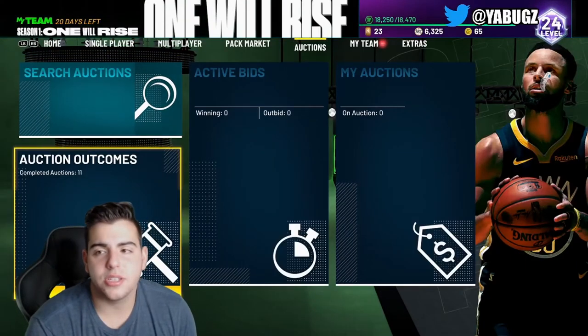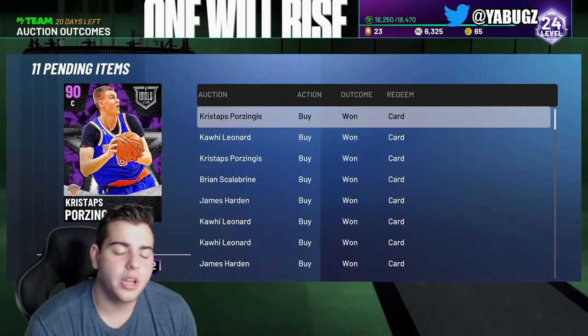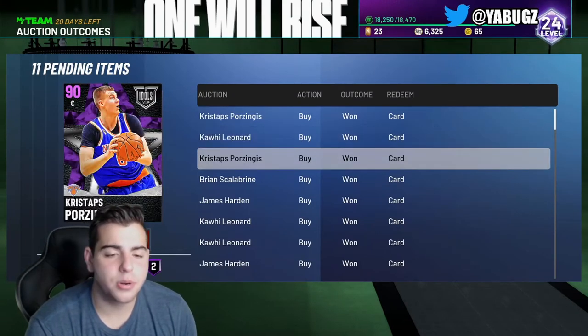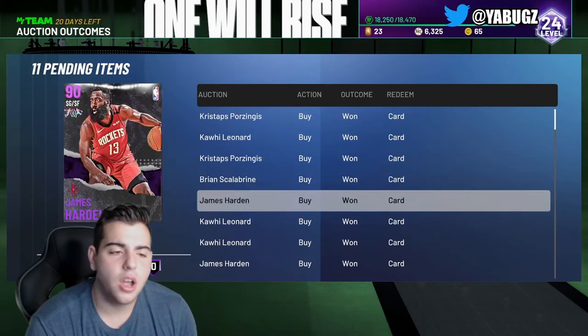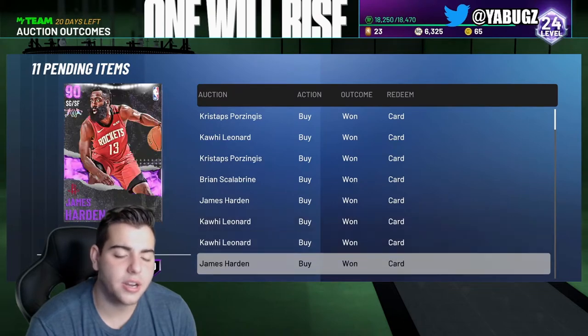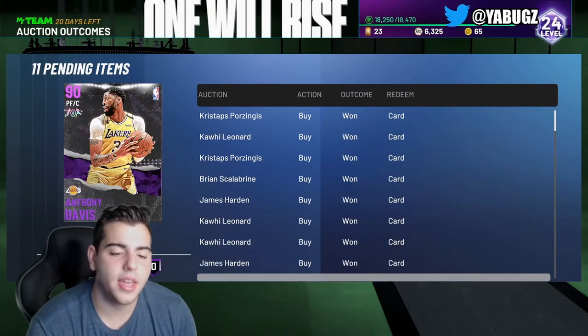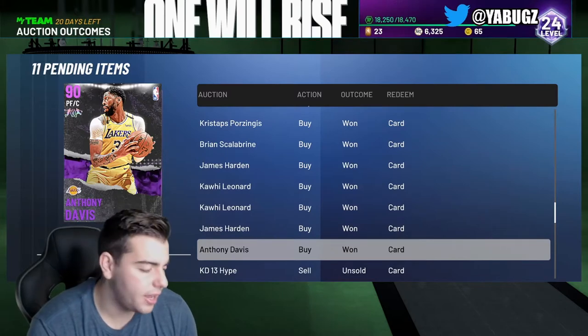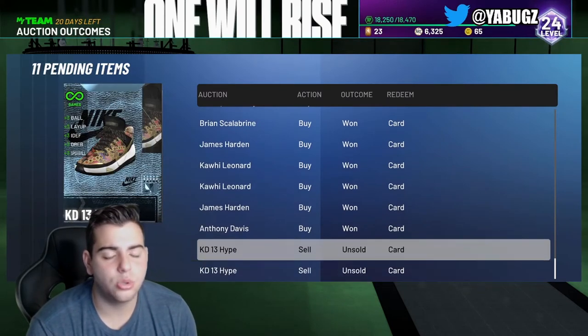Let's go over what I invested in this week, because that's why I'm broke. We got a Porzingis, we got Kawhi for 3K. Porzingis we got one for 30K — on Xbox he's going for like 45, 50. Harden for 8K, another Kawhi for around 9 to 10K, another Kawhi for like 11 to 12K, a Harden for 10K, and AD for 22K. We got these shoes for cheap as well.